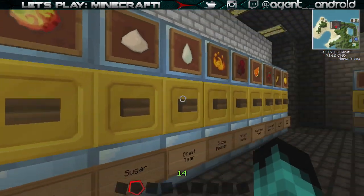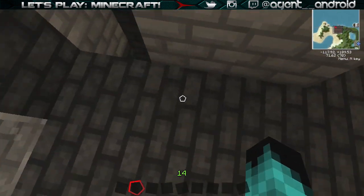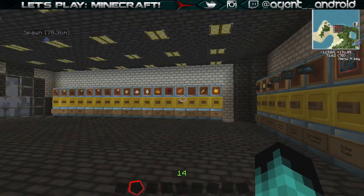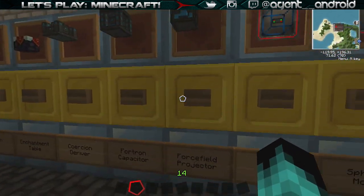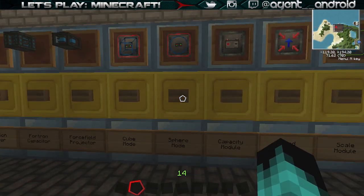You just press a button right here and it brings down the item to the register where you can pick it up, which is right down over there. I still have to set up the whole linkage system on top because I haven't set it up yet, and none of the items over here are actually loaded into the dispensers - I don't even have dispensers on these, it's only on the bottom floor.